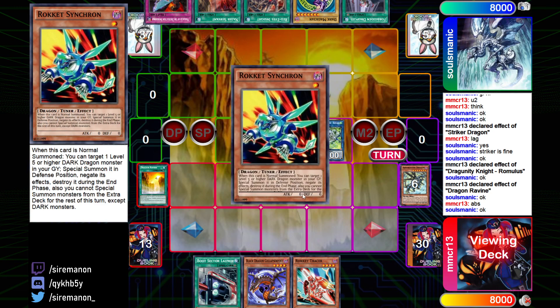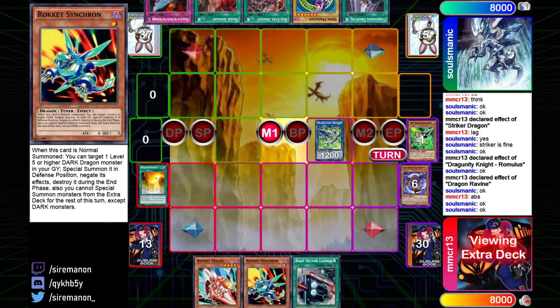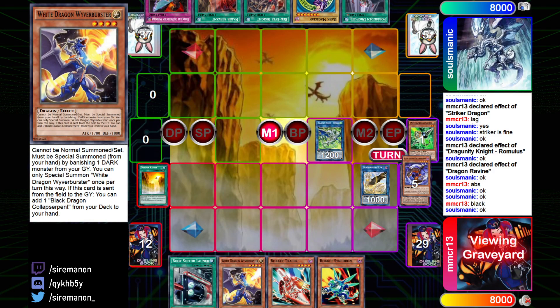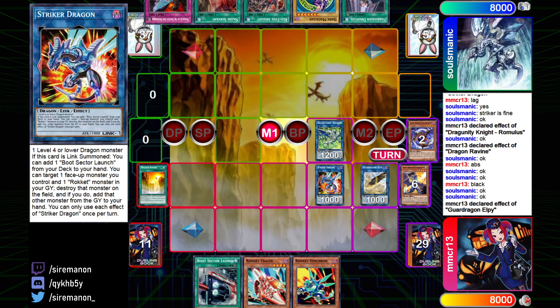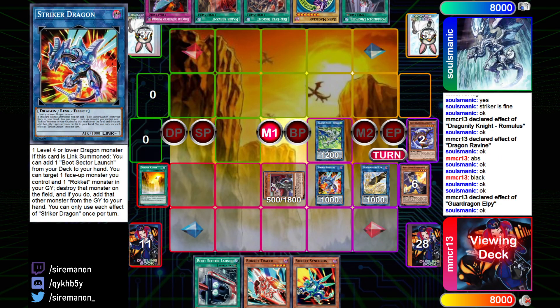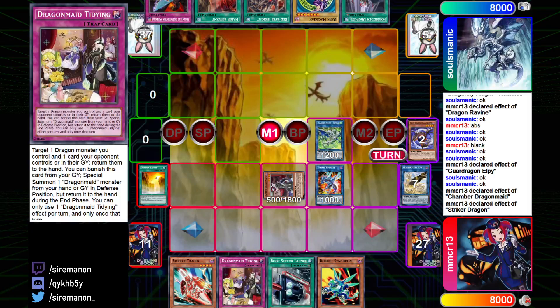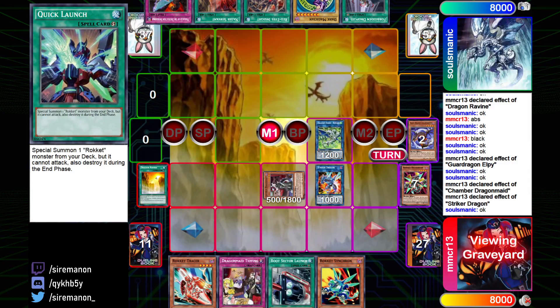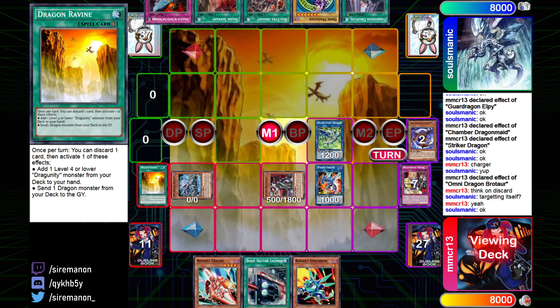And then they're going to send a copy of Rauter, and then Rauter's going to add Rocket Synchron. And then from here, they're going to banish Gamma for Collapse Serpent, and then turn the Collapse Serpent away into a copy of LP, and then Collapse Serpent is going to add Wyver Burster to hand. And then from here, they're going to banish Collapse Serpent to summon out Wyver Burster, and then turn that into either Elpy or Striker. It's going to be Striker. So then LP is going to activate, that is going to summon from deck a copy of Chamber Dragonmaid, and then Chamber gets to activate here to search for a copy of Tidying. And then from here, they're going to go Striker to pop LP and add back Recharger. And then Recharger effect, they can actually bring back Brotar here and trigger its effect, which is cool - going to bring back Brotar.